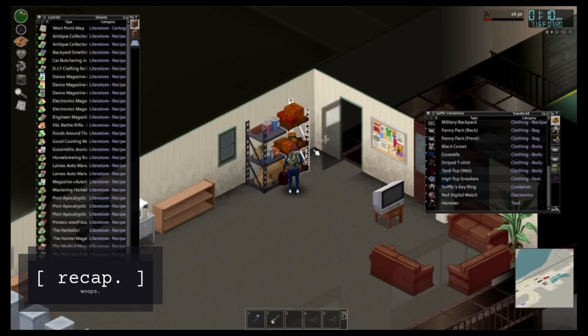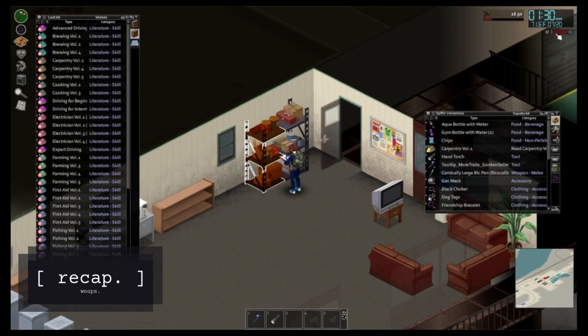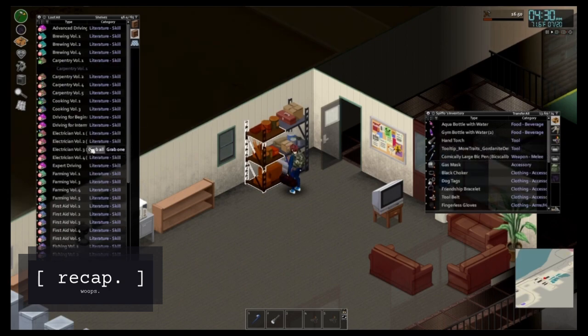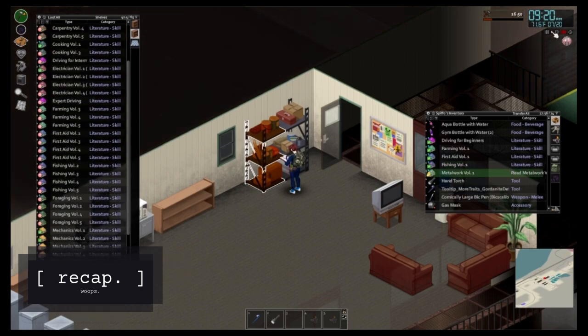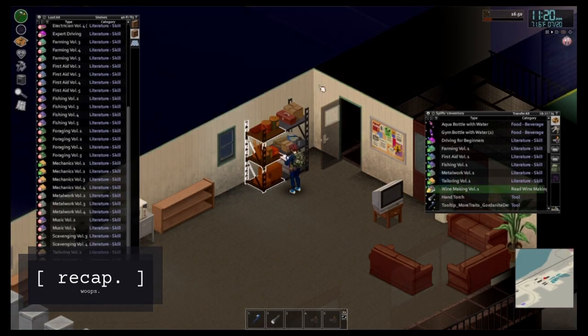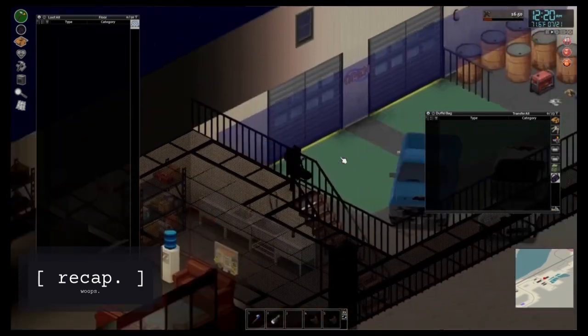I saw somebody with a mod that let them just shift-highlight all the stuff they wanted to read and they would just batch read it. I cannot find that mod anywhere — I don't even know what I would look for. Shift select, batch read, I don't know. That would have come in handy.